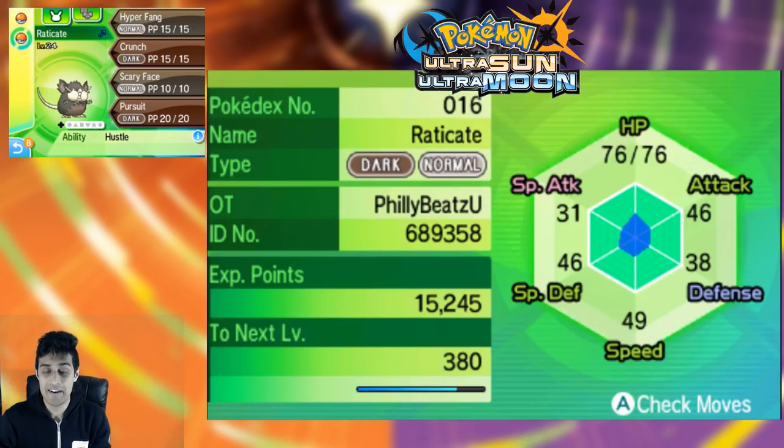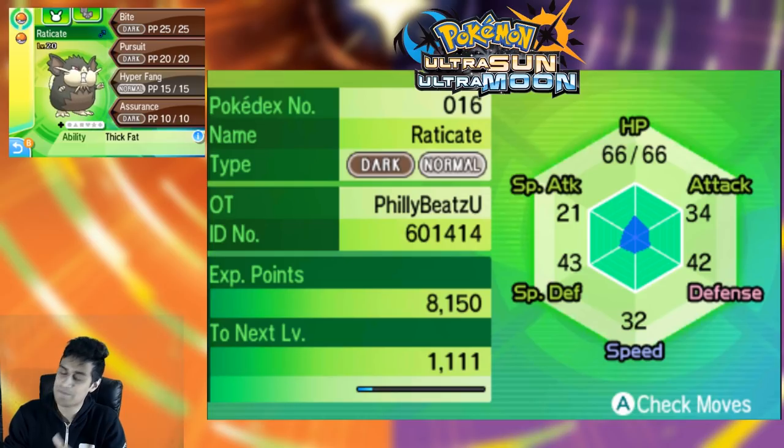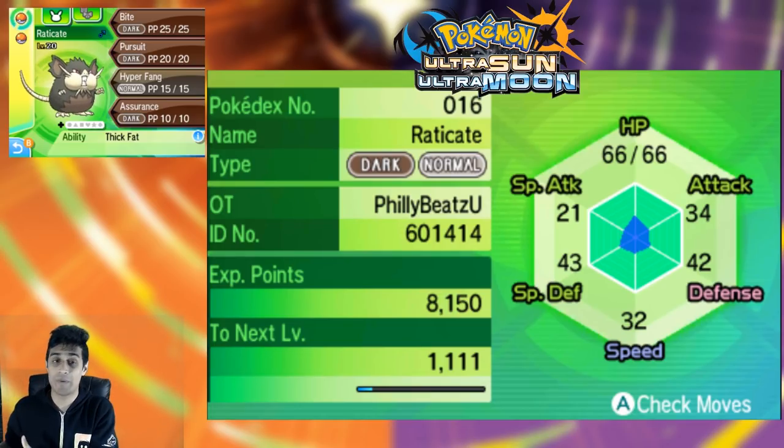So you're gonna have a large Alolan Raticate. Something interesting I do want to further research is whether or not you can breed down the size of a totem Pokemon. I'll be experimenting and conducting research in the Philly B2 Laboratories, so look forward to a video on that. If you enjoyed this video, please leave a like, subscribe, and tell me in the comments what you think will happen when we start breeding these Alolan Raticates. This totem feature can apply to a lot of other Pokemon that are totems within your game, so keep collecting those stickers.